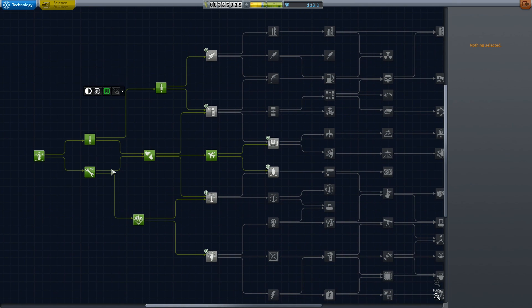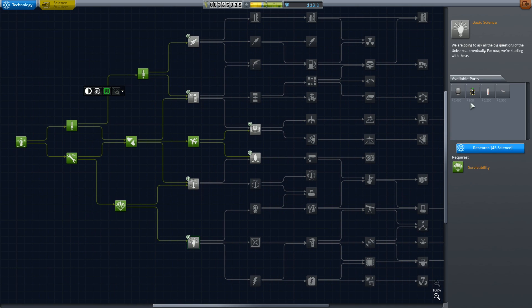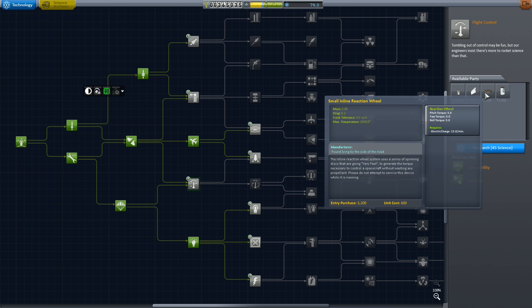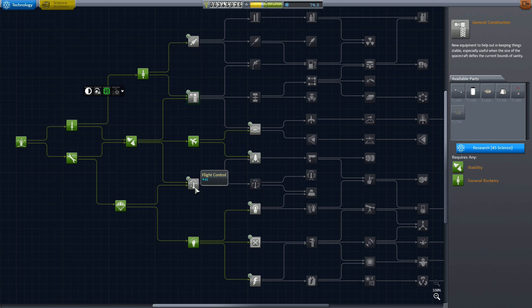Let's look at what we unlock. We now have 120 science — yes, I know there's a big jump, but there are a number of different buildings, times each building by the many sciences there are: crew report, EVA report, Material Bay, and Goo Bay — so that's a lot of science in total. Plenty of science. So we can grab two of these. I'm going to grab Basic Science, which allows me to get the thermometer. We can go around and do lots of thermometering around all the buildings. And I'm going to grab Flight Control, because I want the MKJEB case and the inline reaction wheel. The inline cockpit's a pretty good idea too.